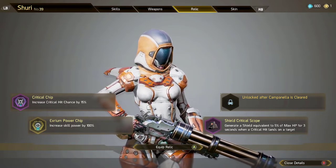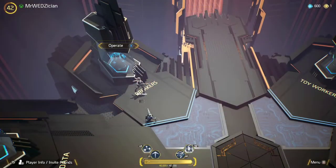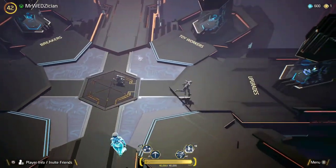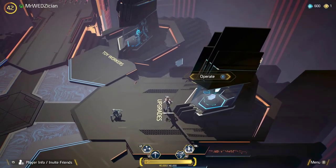The Shield Critical Scope generates a shield equivalent to 5% of max HP for 3 seconds when a critical hit lands on a target. This is the reason we use the Critical Chip — every time you land a critical hit you'll have your shield, which helps you survive a lot longer. You need to survive to be able to help your team as Shuri.